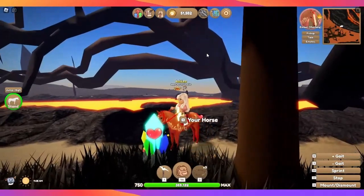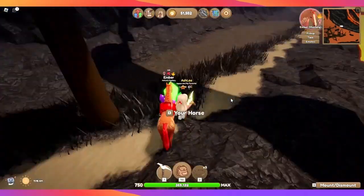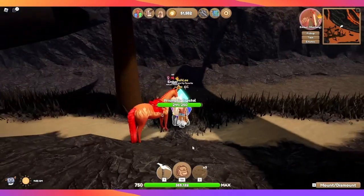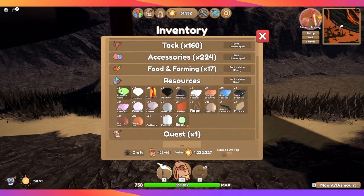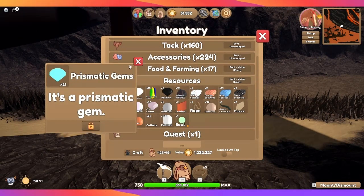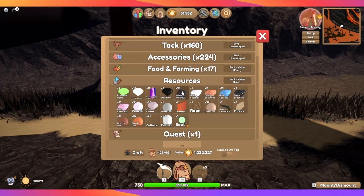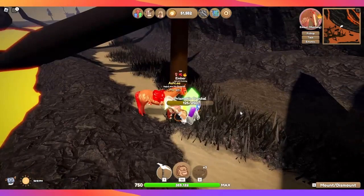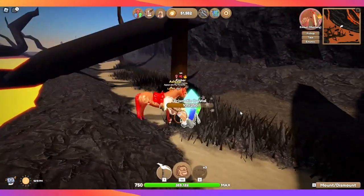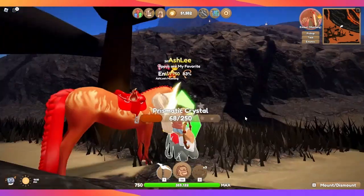So here's one — this is just a normal prismatic gem crystal. You harvest it and it'll give you these items. This is mostly what I look for when I'm here: the erupted deposits.